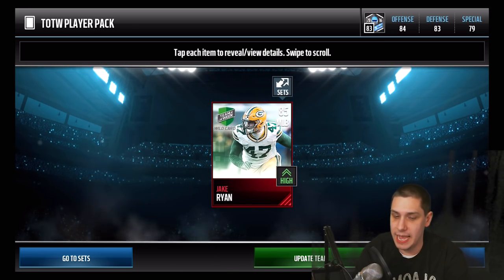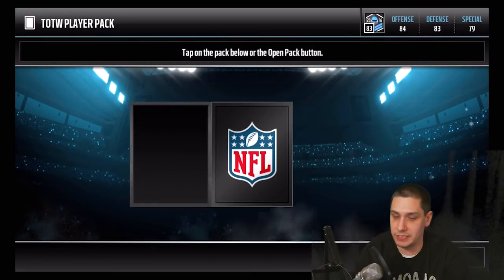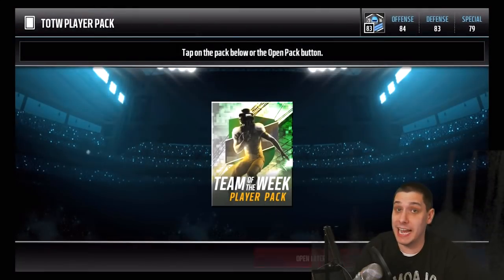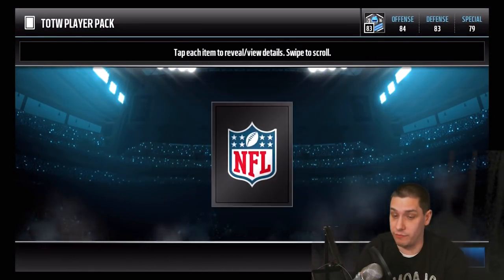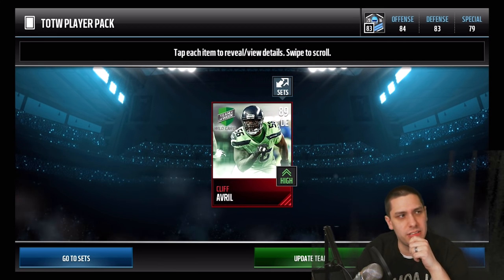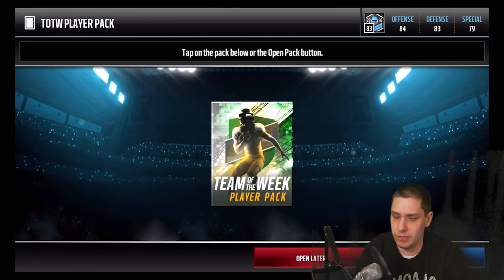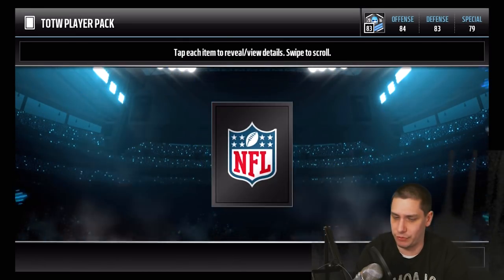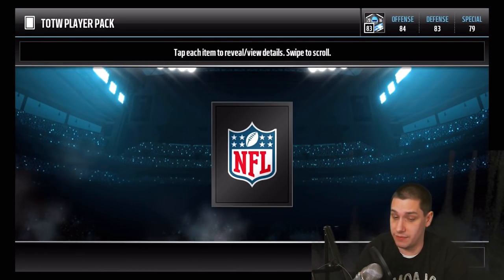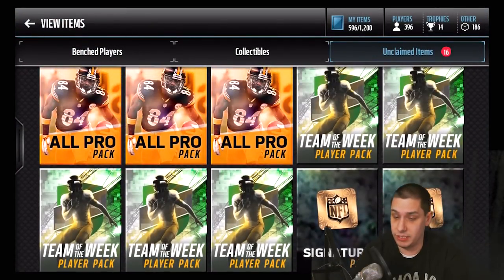Jake Ryan. So I'm already going to complete this Randall Cobb pretty quickly — all I have to get is a Lawrence Timmons. We've gotten four Devontae Adams; obviously that's the most common one to pull. Then Cliff Averill. So we just need a Lawrence Timmons now to complete the set. We might just purchase Lawrence Timmons since we're getting so many Devontae Adams. I have no idea what these Devontae Adams are going for — probably not a whole lot.